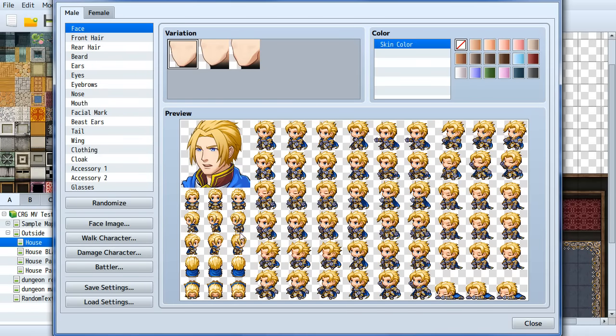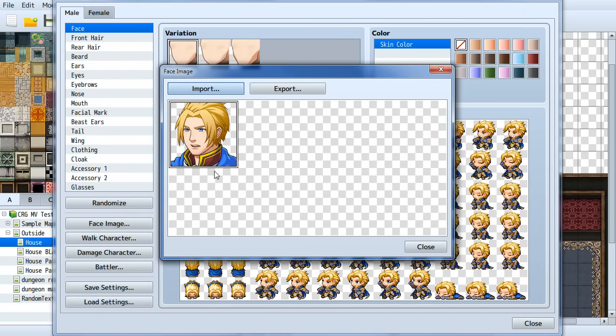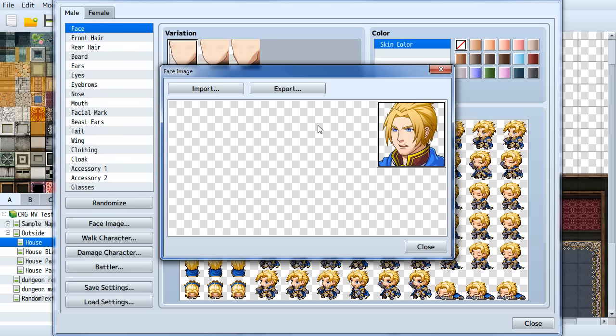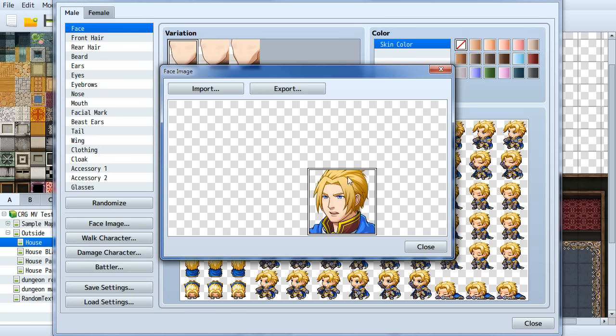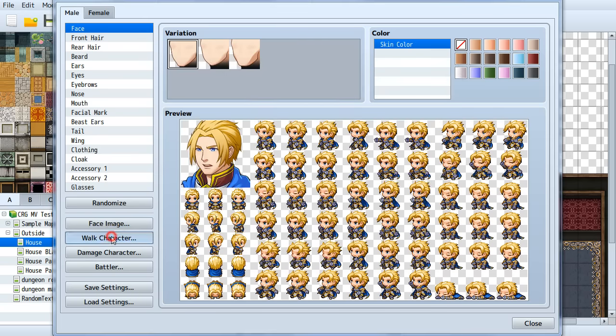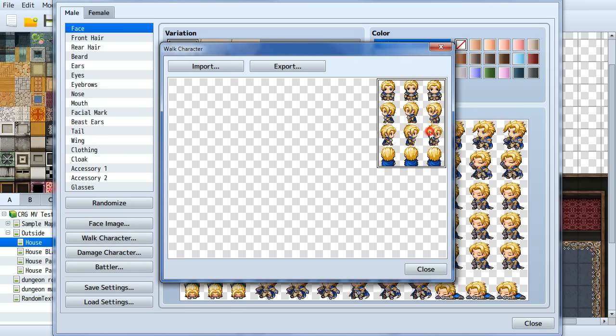When you want to export your character, you can click 'face image' and click import to pull in another file. Then you can place your previous characters and fill up the whole sheet. Same thing with the walking character — you can import a previous sheet and have eight characters on one sheet.